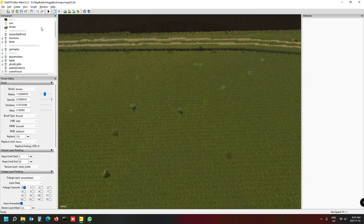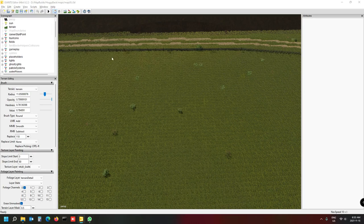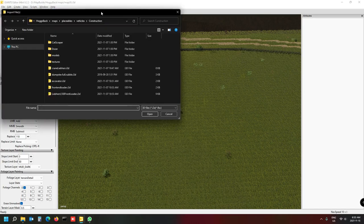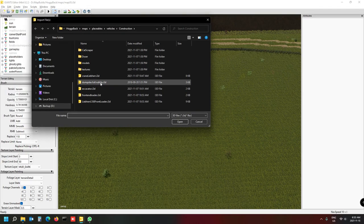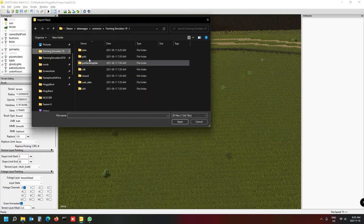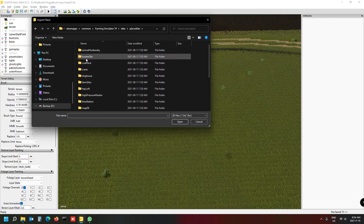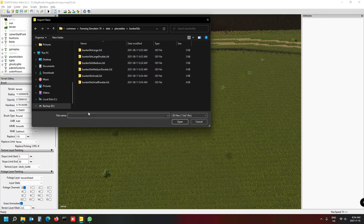Now that we have that area selected, go to File and then Import - that's the first thing we want to do. Wait for that to open. You go to the actual Farming Simulator 19 installation directory, go to Data, go to Placeables. Find the bunker silos folder - Bunker Silo is the one you want. I'm going to put a small silo, let's have a look at the options.